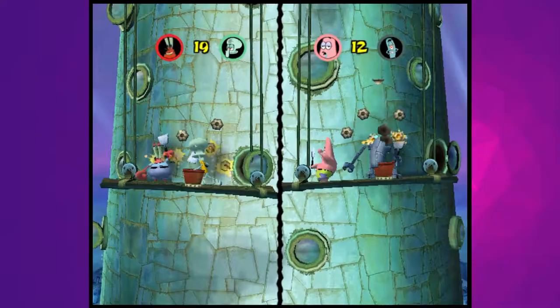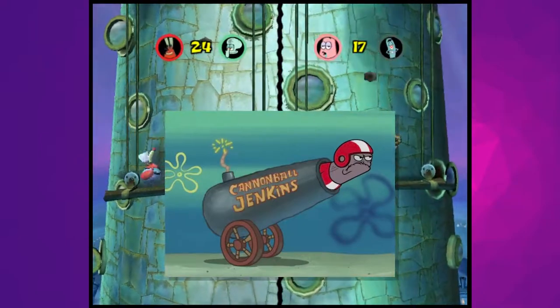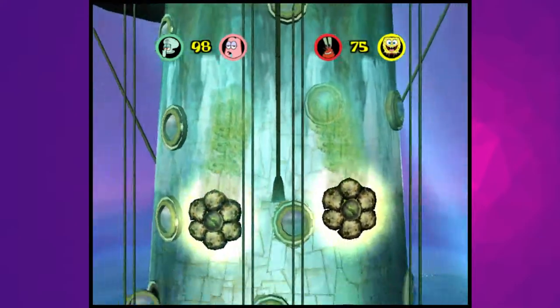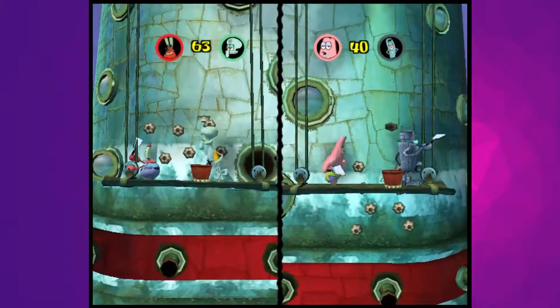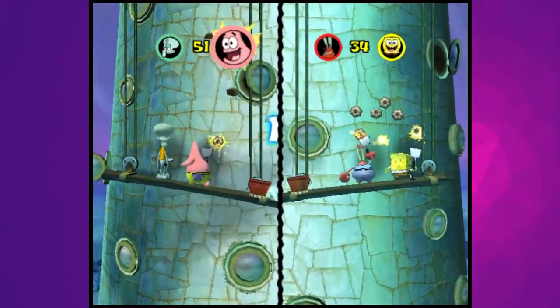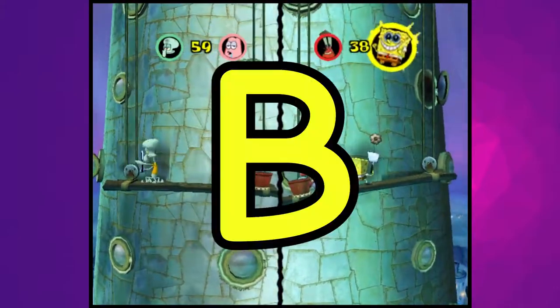This minigame has Cannonball Jenkins as its announcer — perfection. Okay but actually, it's an alright game. I like how you can spill barnacles out of your bucket if your platform is unbalanced, and scraping the barnacles off the wall is satisfying thanks to the good sound design. This is probably the only audition in Lights, Camera, Pants that I feel could have been a bit longer. I'm gonna give it a B.